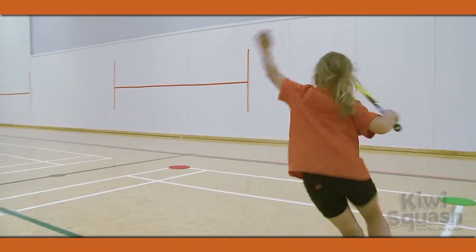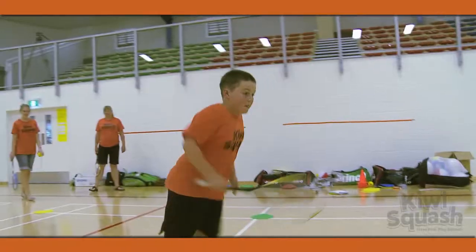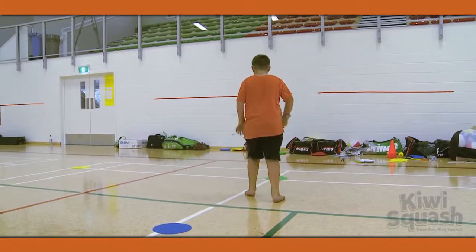Taking turns individually, each team member starts on the T, which is where they recharge before gaining the power to swat at imaginary ghosts, which are on the four corner and two side markers.